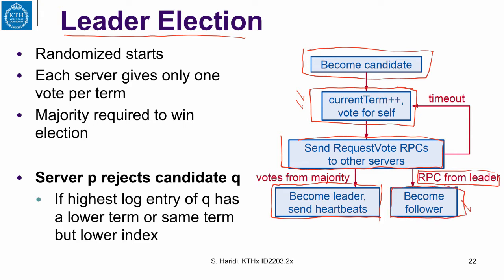Because many candidates are contending to become a leader, there might be a split vote where not a single candidate can get a majority. This leads to a timeout, meaning that term has failed to elect a leader, and the servers bump up the current term number to a higher number.